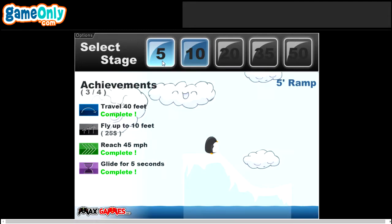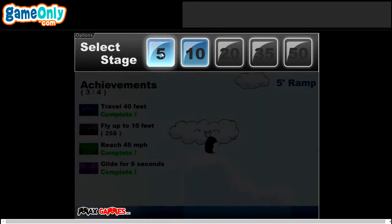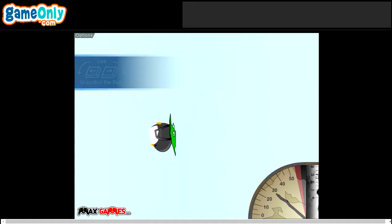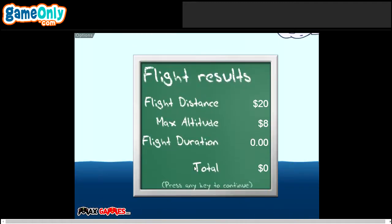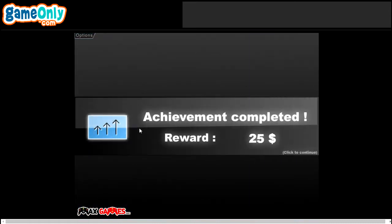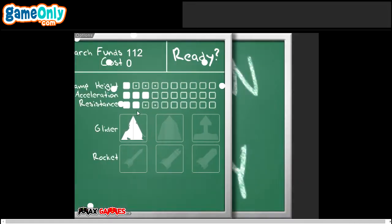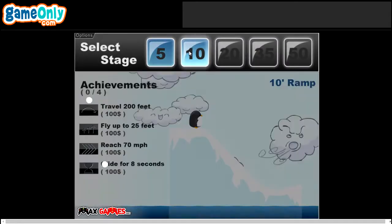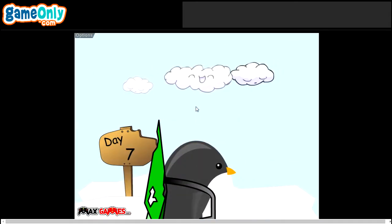After completing two achievements on one stage you can move to the next one, but I always do all the achievements before moving to the next stage. We are going for the altitude - and that's it. We have completed all of the achievements on the first stage and now we are going to move on to the next one. I accidentally bought some upgrades I didn't want to, but it doesn't matter.